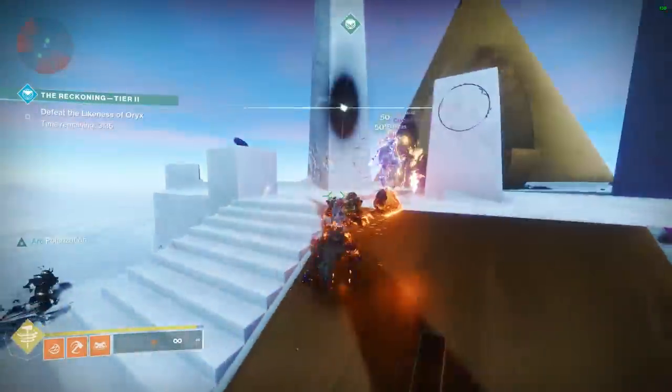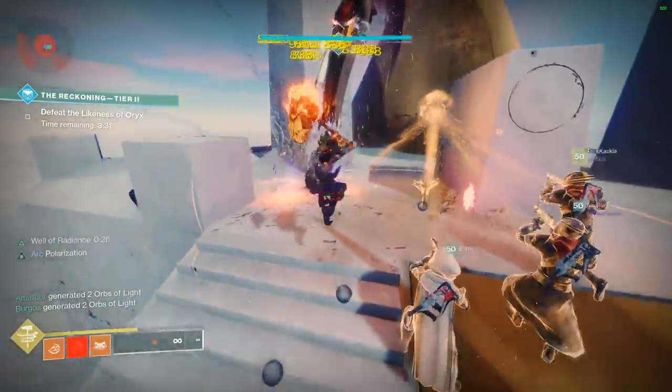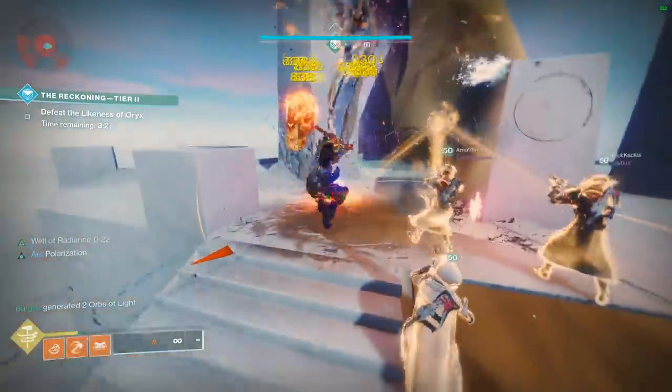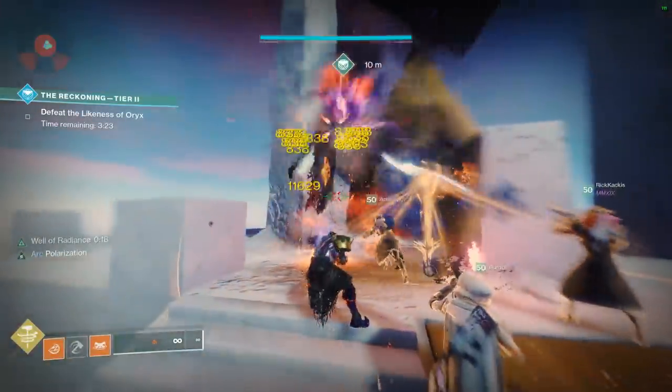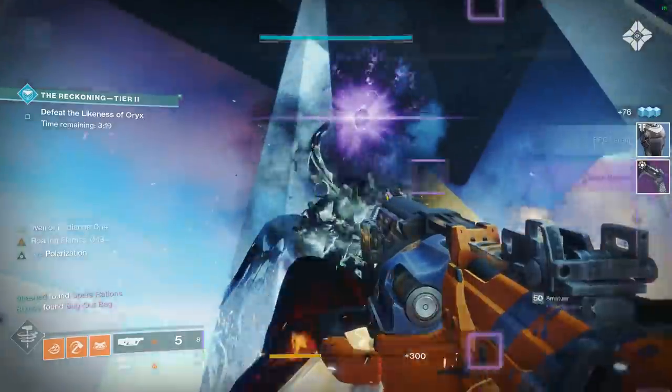Use a middle tree sunbreaker and just keep slamming. It will stunlock the boss and keep it from moving, and you can get free damage in a well, optimal DPS, and kill the boss in pretty much one phase. Once you're out of ammo, swap to something else and you get the kill.